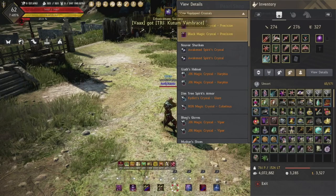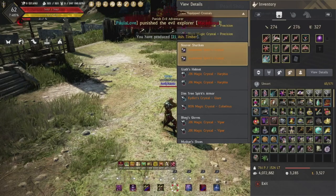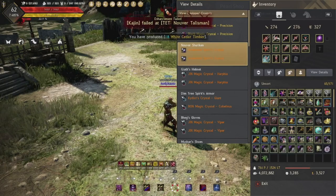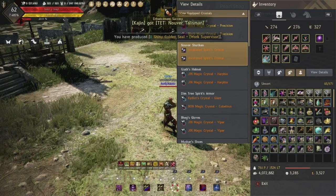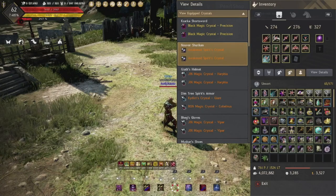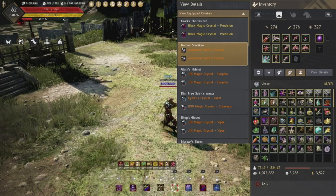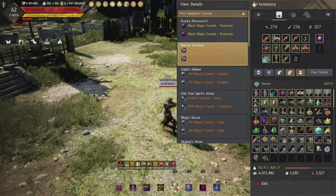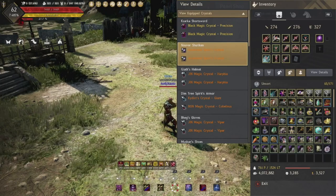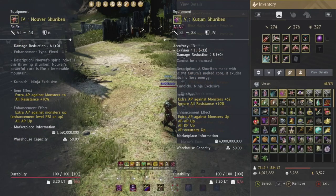For crystals in your main hand, you 100% want Precision Crystals — do not use anything else. For your sub weapon, for most damage you can go with the cheap +10% crit damage crystals. However, I decided to go for the Awakening Spirit Crystals — Valtara Crystals also work here — because each crystal gives 150 HP, increasing my health pool by 300 total, and they also give 5 AP. The number of times that 300 HP has saved me in 1v1s and RBF is uncountable. If PvP focused, I'd recommend these. For your Kutum if you're not PvPing with it, put the crit damage crystals in to clear faster for PvE.